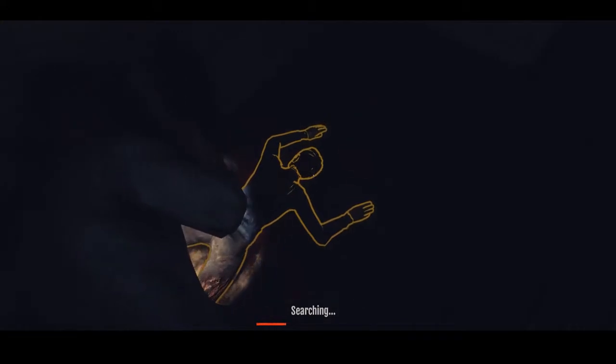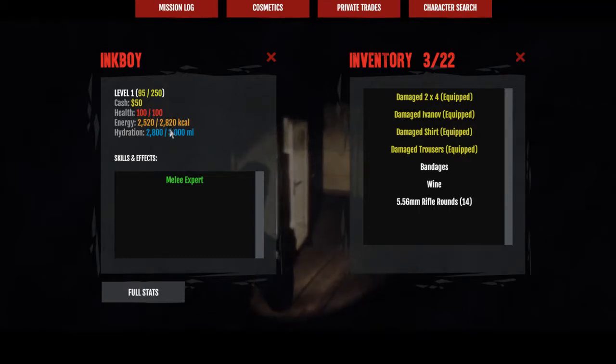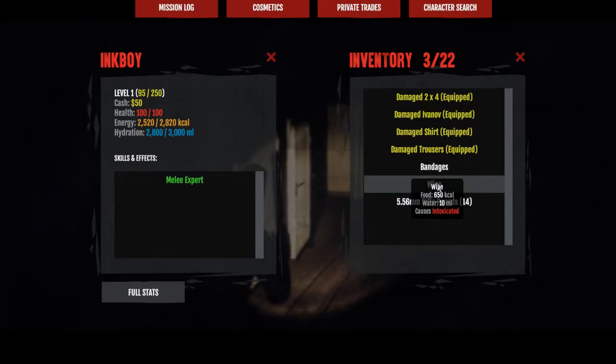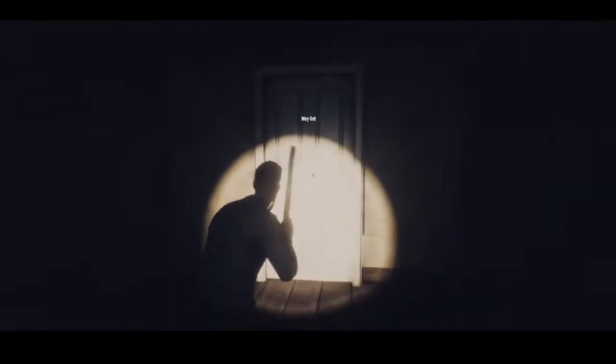Yes, I will take some bandages. I do not like this. Oh, some wine — we'll get crunk. Let me check my character stats: health, energy, hydration — we're good. Tab, melee expert, bandages. Let me use these bandages. I'll head on out here. We're just gonna be beating people up with this — I don't know, what is this? A 2x4?